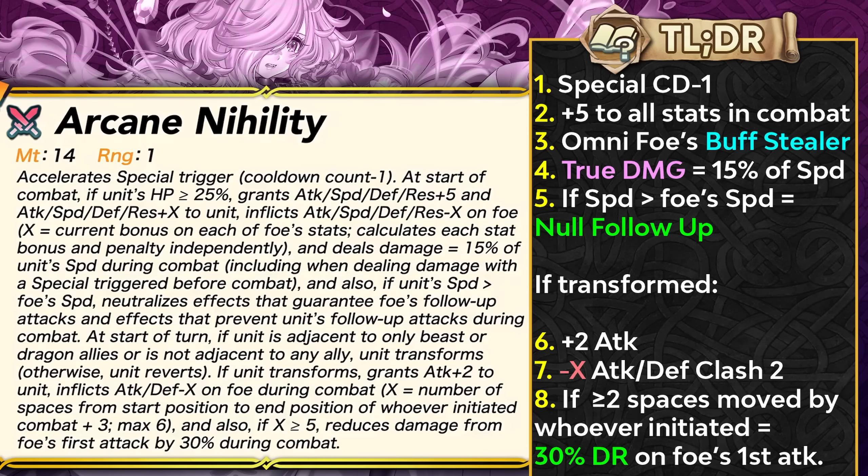Rearmed Aether provides Arcane Nihility to all of the beast cavaliers, and in this video I'll be going over the best users of it and the builds that you can run with this weapon.